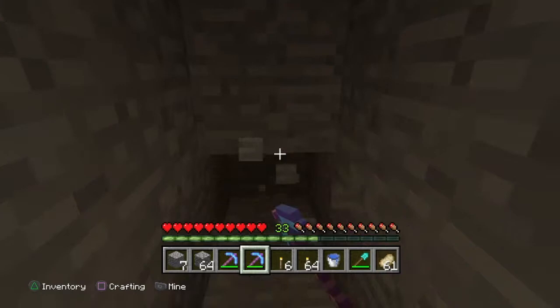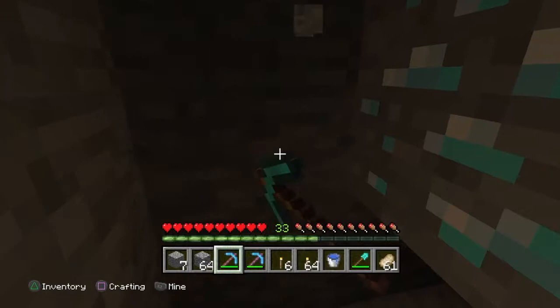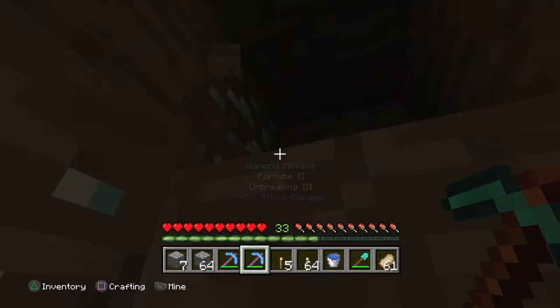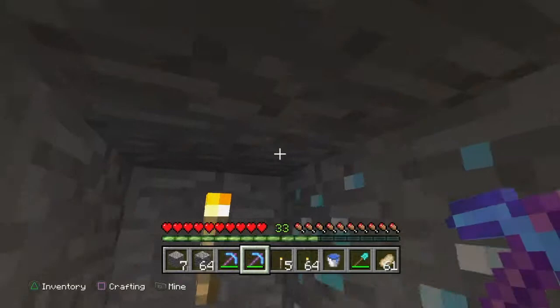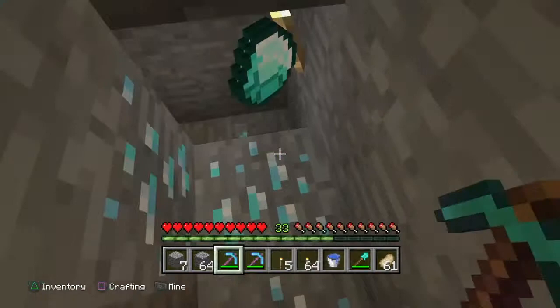If you guys enjoy this video and want some straight mining — I just found some diamonds! Let me check if there's any lava close. I want to count how many blocks there are. There are some up top too — one, two, three, four, five. I think there are five blocks. With a regular pickaxe I'd get five diamonds. Let's see what I get with my fortune pickaxe.